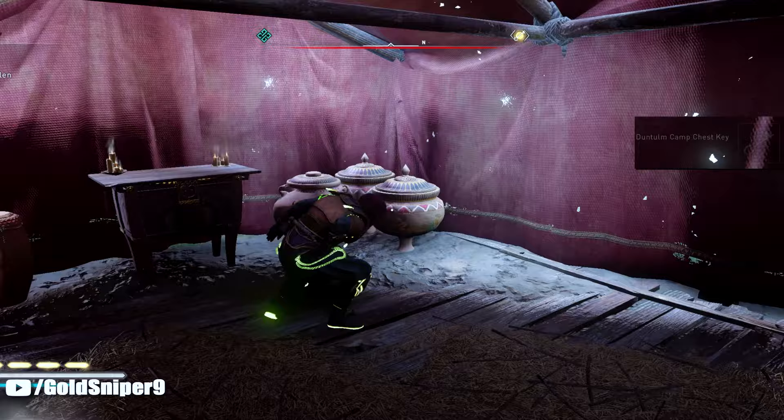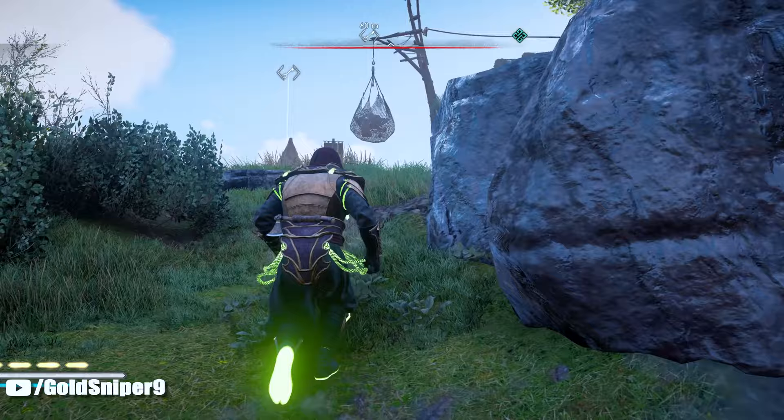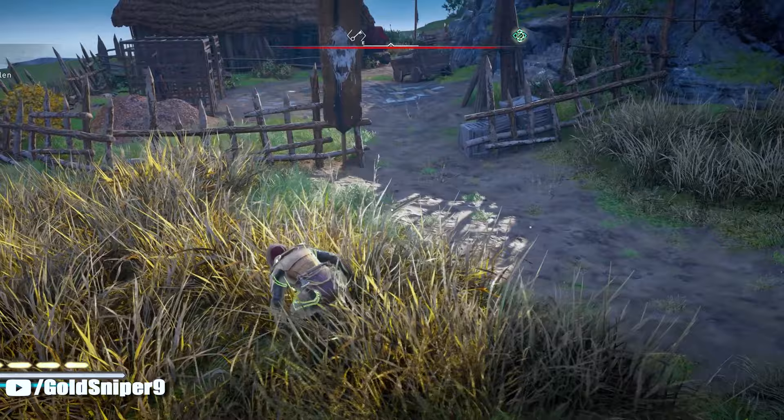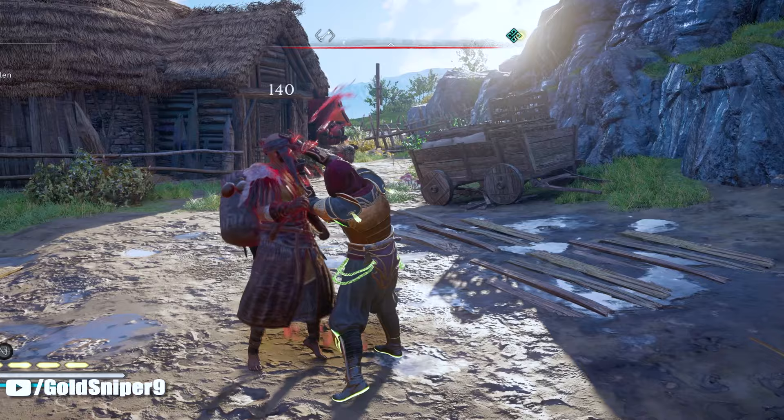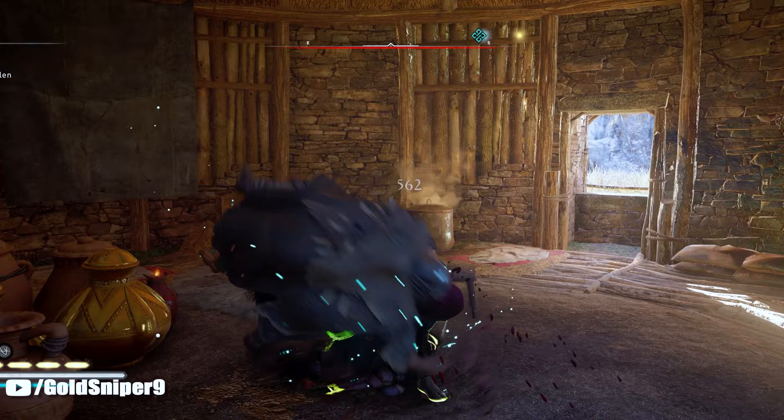For the second key you are going to have to kill one person unfortunately, so hopefully you have the one-hit kill enabled with your hidden blade. Come through here and open this hut — there's going to be one big guy inside. Take him out and he will give you the key.